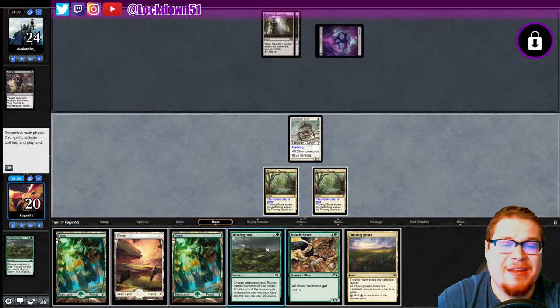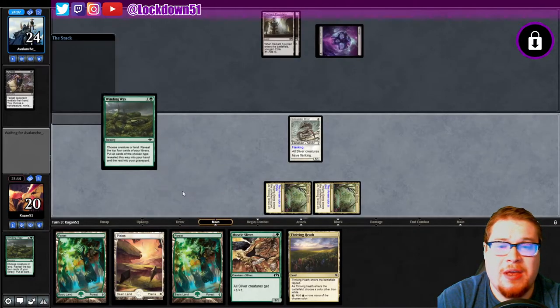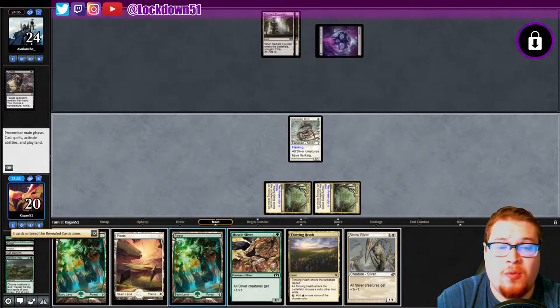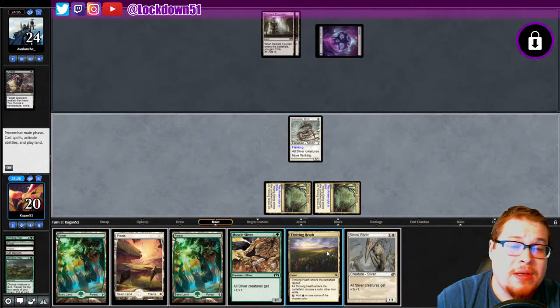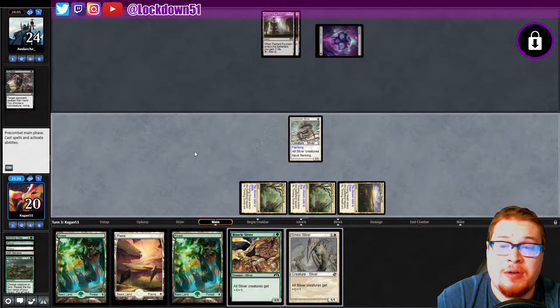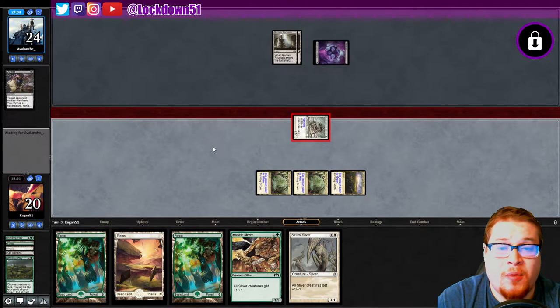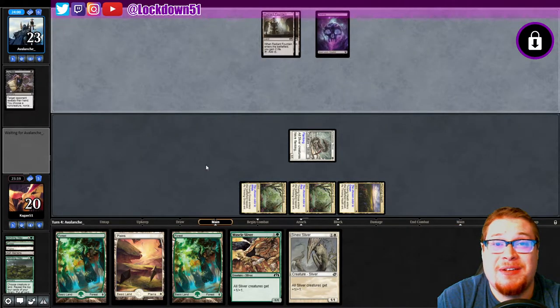Alright, we're gonna Winding Way first and see what we can get. Four gets taken — wow, what a hit, what a freaking hit. Alright, let's just get these out of the way. Call green, we got our red — we don't need any more than one red. Get in there for one flanking, and we just gotta hope. That's all we can do.